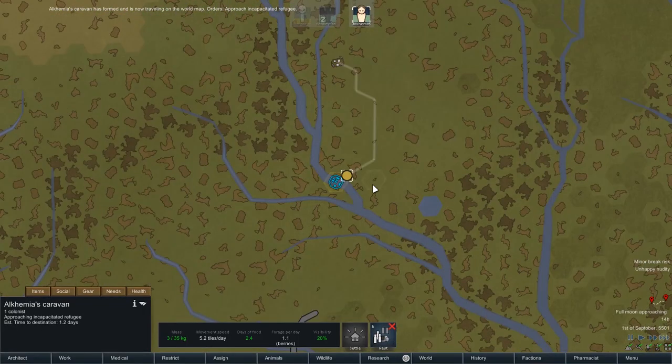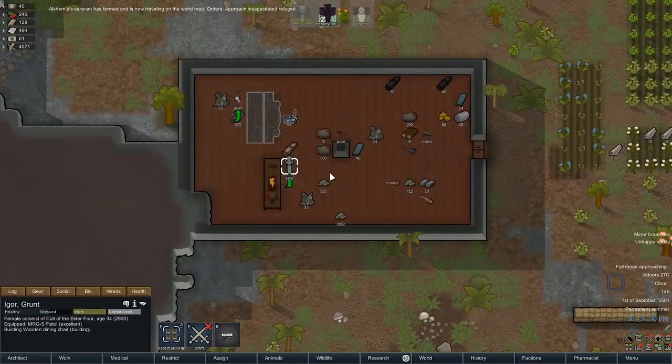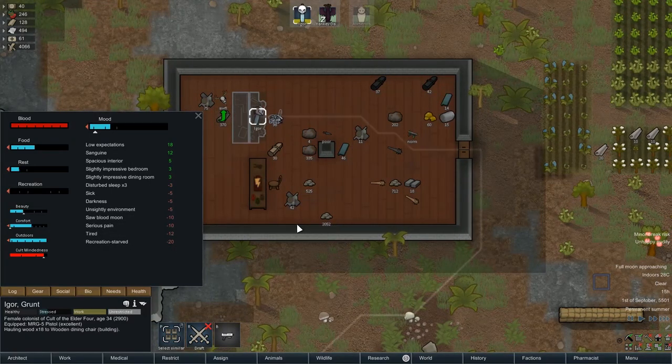He is moving to the incapacitated refugee and it's going to take him 1.8 days, which is pretty good. That'll be our fourth colonist as well, so we'll be pretty safe at that stage. Eagle Throog, you need recreation, don't you? Because you haven't had any for ages — obviously she's got to spend more time in bed because of the muscle parasites.